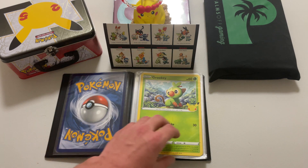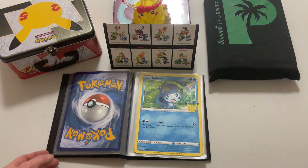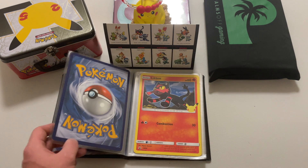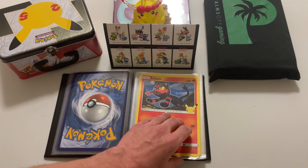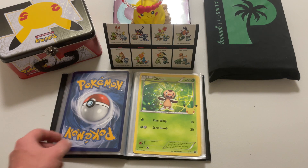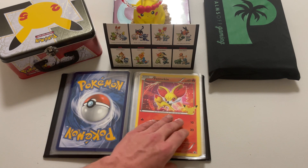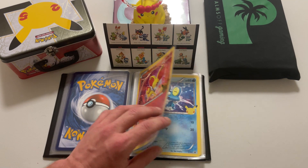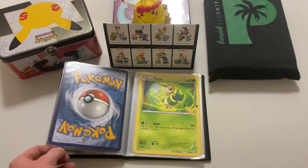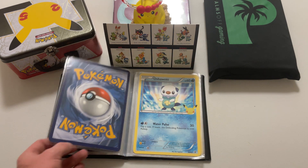Each partner pack came with a different generation of starters, starting at Gen 8 and going all the way down to Gen 1. This oversized set came out eight months before Celebrations did, with a new First Partners pack dropping each month until Celebrations came out. They were pretty cool packs that came with two booster packs and three big cards.